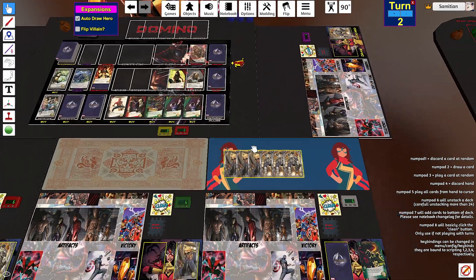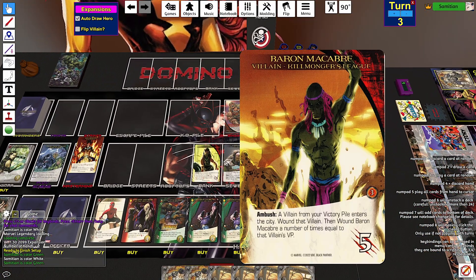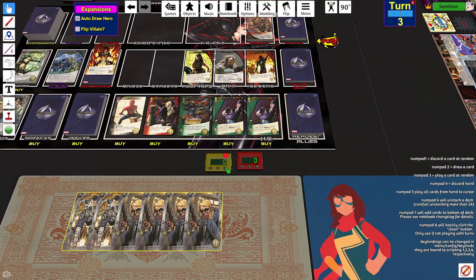And if it does get ruined, I'll just pick up Threat and Bribe instead. Ambush: a villain from your victory pile enters the city. Wound that villain and wound Baron Macabre. I don't know if the RE is silent — Macabre? I don't know. I don't have a villain in my victory pile.